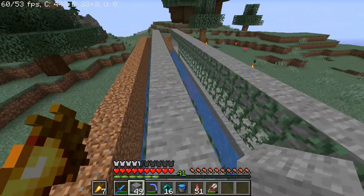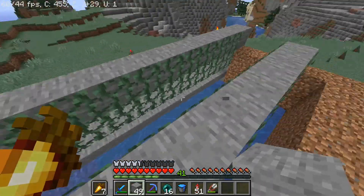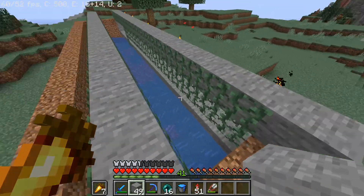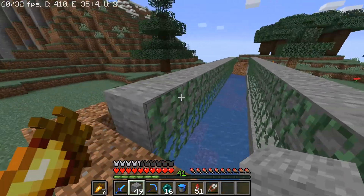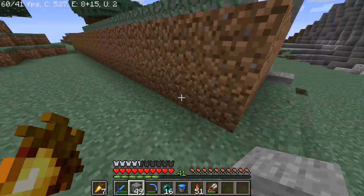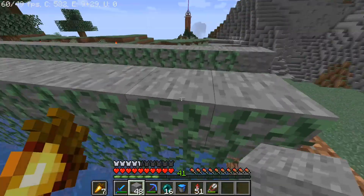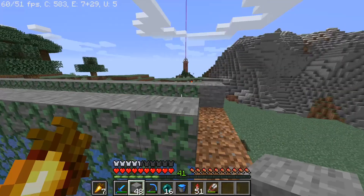I have two rows of blocks here that I put the vines on, so there are vines here and vines here, obviously at the point they're two blocks apart, and then the vines on this side, rather than being on another row or on this block, because then you can reach them from over there.